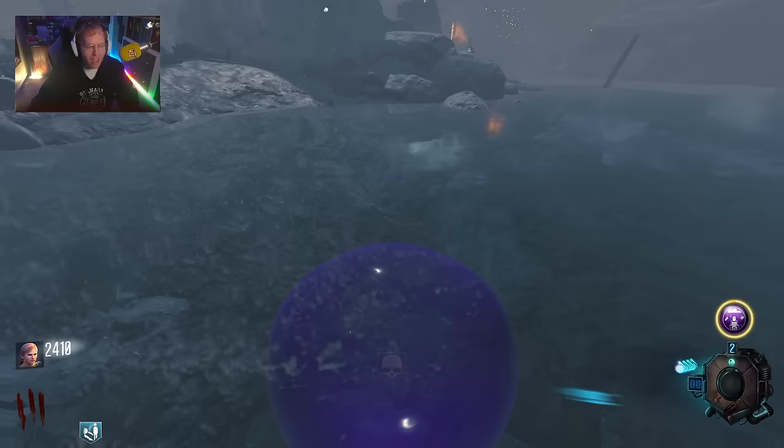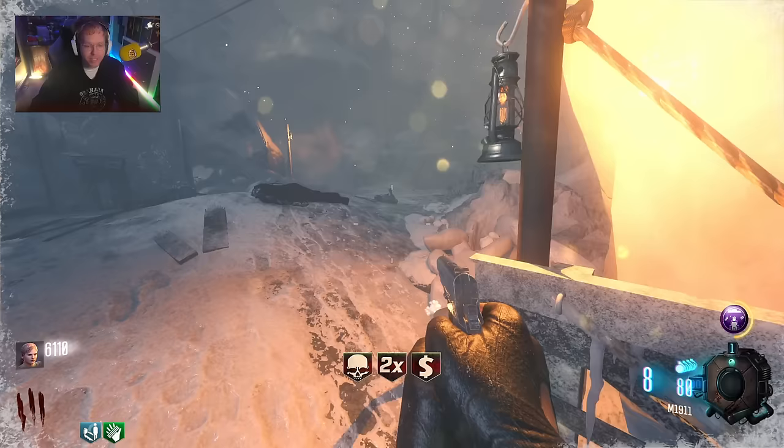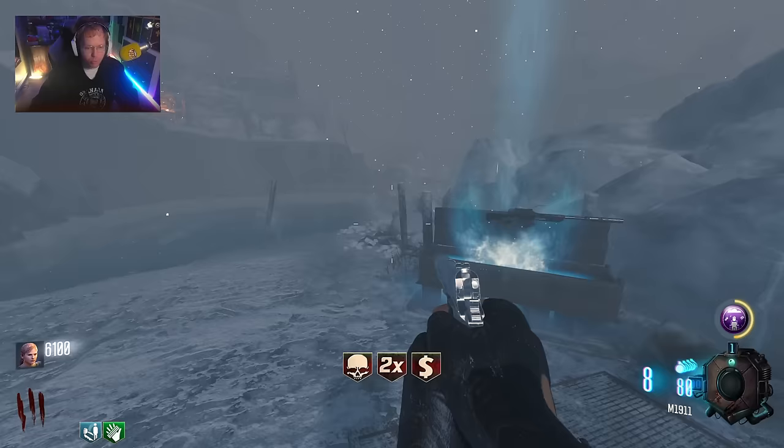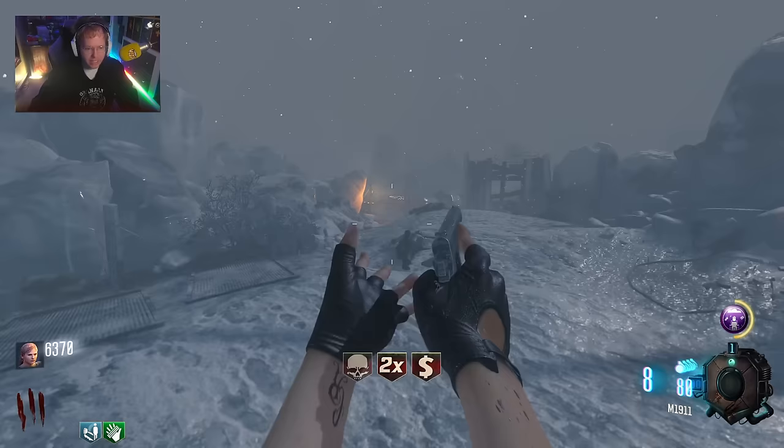Let's hit this fire sale on Call of the Dead and see where we can go. Even though George isn't on the map, he has an ability where whenever he yells, he makes the zombies run really, really fast. So we have to be very careful about that. We got Speed Cola up in here - that's a huge perk to get.